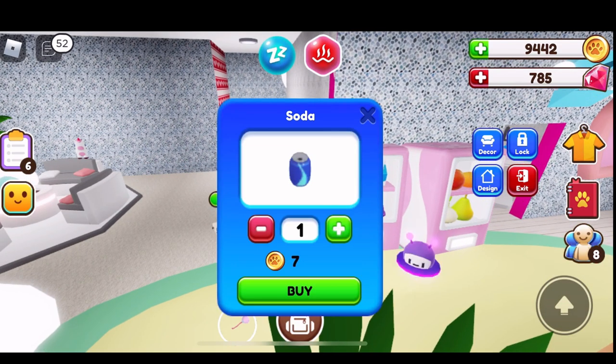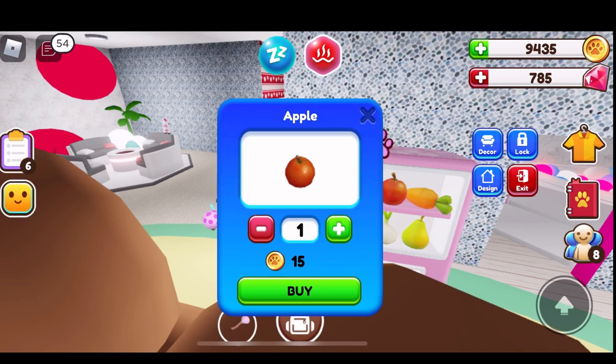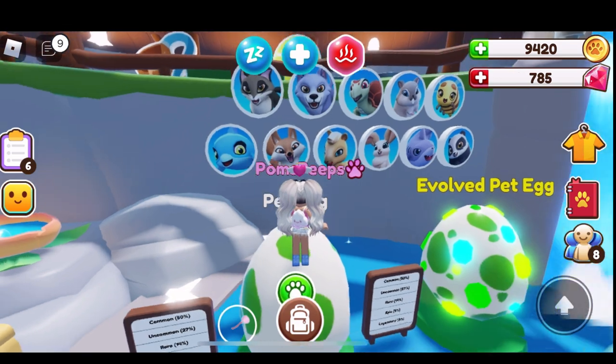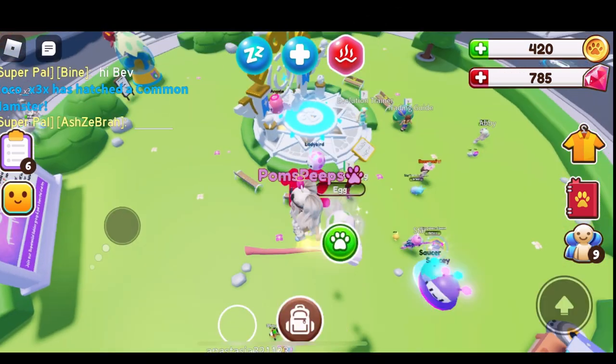We're going to buy - oh look, you can buy the drink and you can buy the food. That's so cool just to have it here in case of an emergency. And it's in there - look at it, it's so cute.